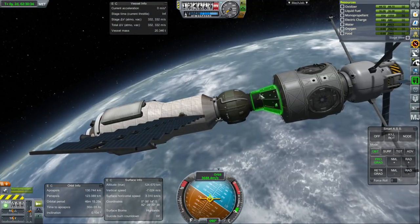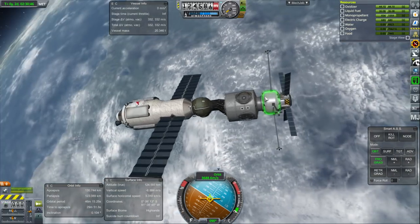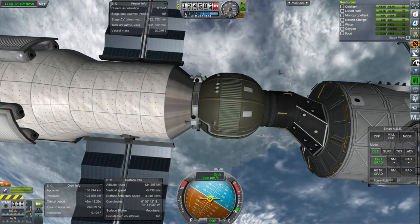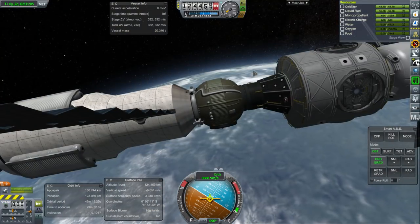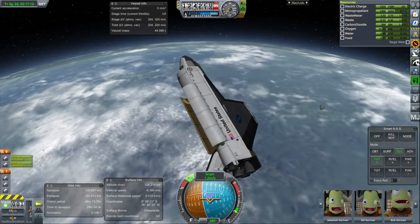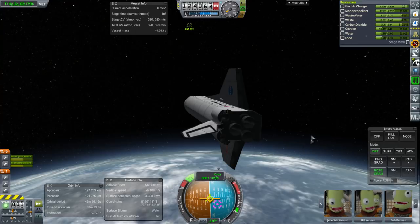These docking ports are possibly more complicated than they're worth at this point. This part of the mission is done — let's bring back the shuttle and close the cargo bay. We don't have to wait until we're in the right alignment with the KSC; we can just continue on right now. Let's get some distance from the station and we'll be in a different orbit. I'm going to try my KOS script for returning.